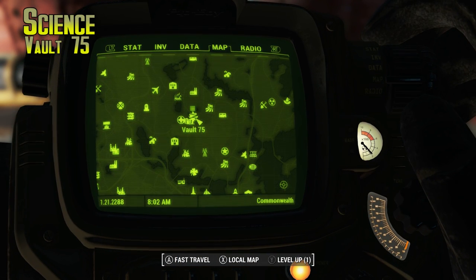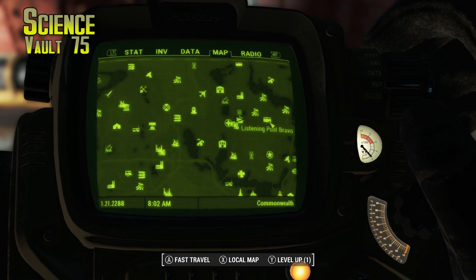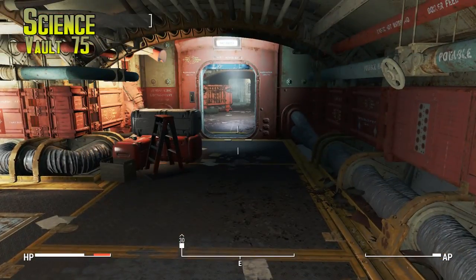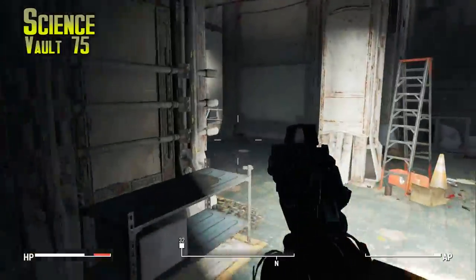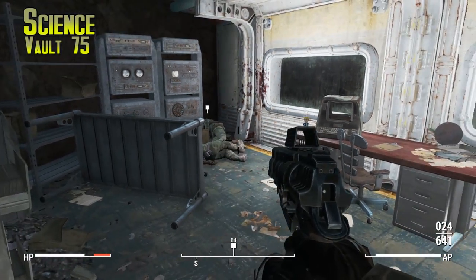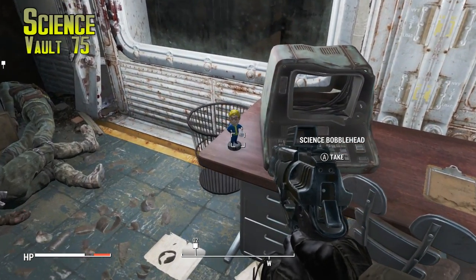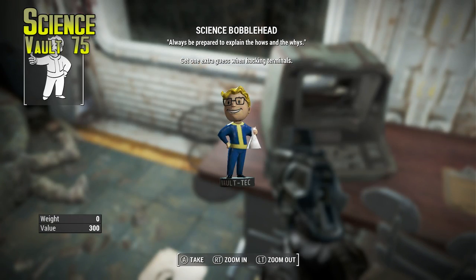The next one is Science, in Vault 75, which is just a little bit to the southeast of Vault 111 and Sanctuary — it's inside the basement of an elementary school. As soon as you get inside you'll get a mission called 'Vault 75: Explore the Vault.' The last part asks you to kill a dude who's locked in an office. Take him out, grab his key card off his body, and right where you find him is where you'll find the Science bobblehead. Pick it up for one extra guess when hacking terminals — pretty awesome.